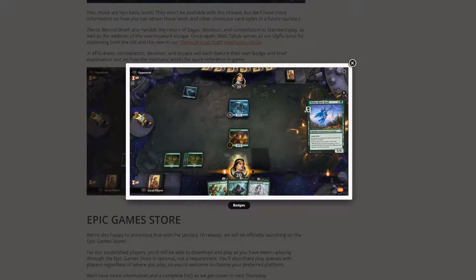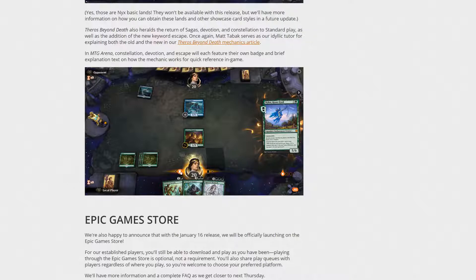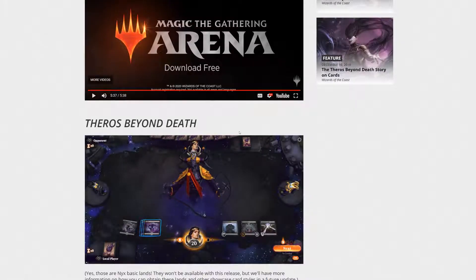You'll notice in this image — this is your devotion, you can see it right there — and each mechanic will have its own little icon. That's true of any mechanic. They'll also have their own special effects similar to this.